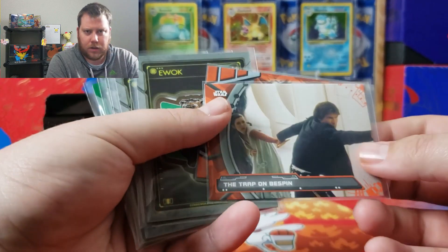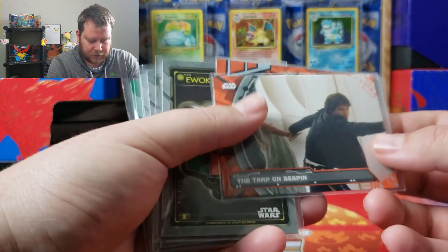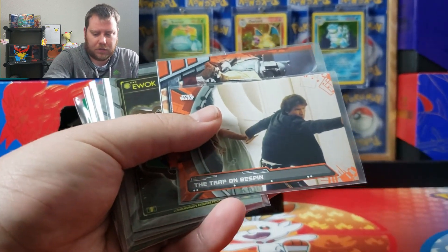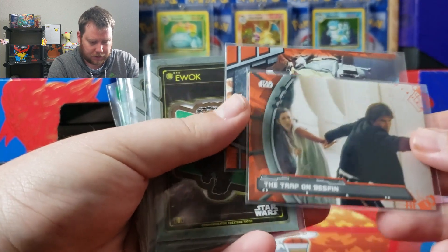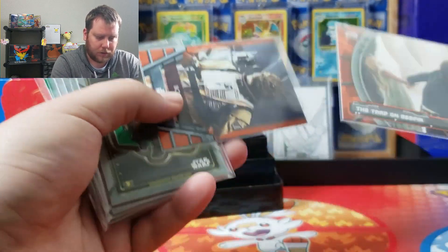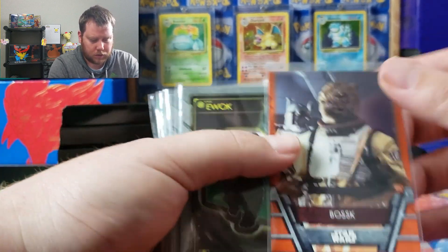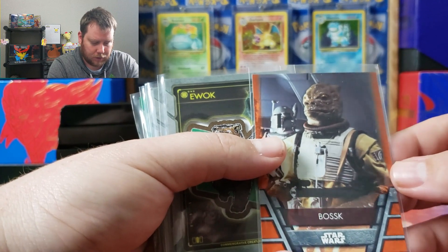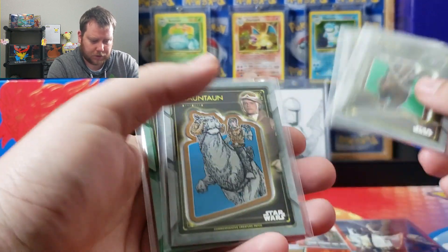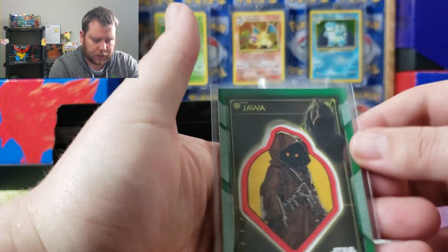In recap — like always — we got the orange parallel of Bespin Trap, then we got the Bosk orange, we got 2 Ewok patches, we got the Tauntaun with Luke, and then we got the green Jawa. I think those colors on the patches are different than the actual cards.